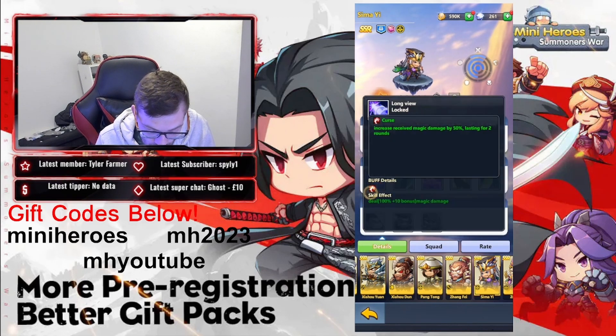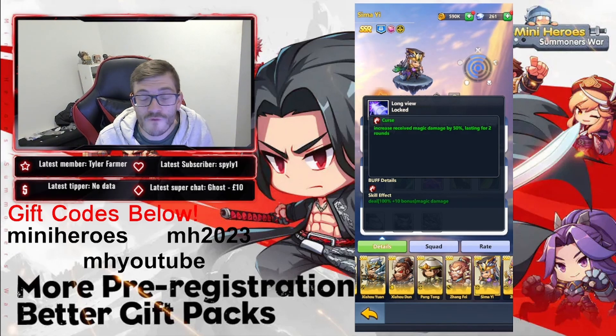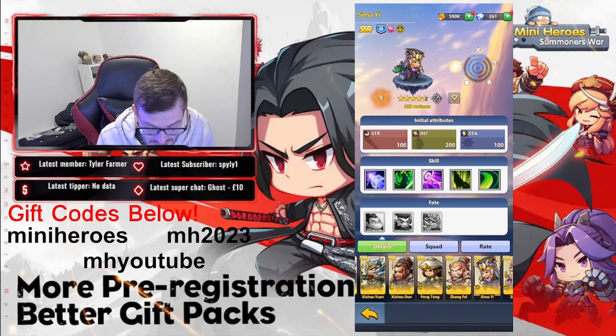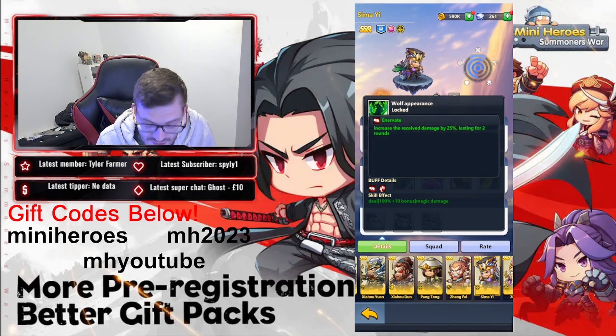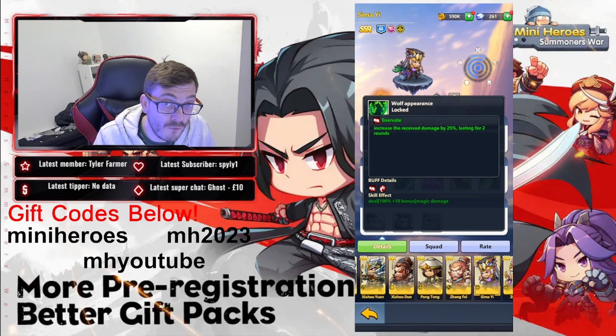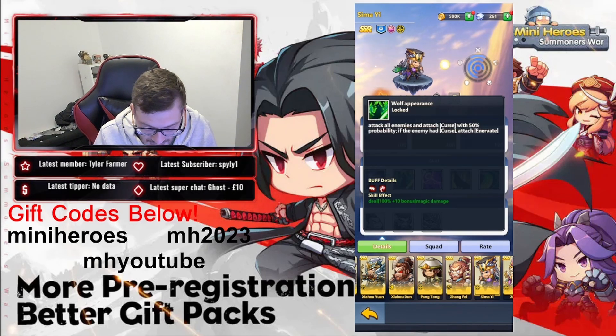Sema Ye's basic attack hits the first enemy and attaches Curse with 50% probability. Curse causes the target to deal 50% more magical damage received, and if the team is magic-based, all of them deal 50% more magical damage to that target for two rounds. Her second skill, No Wealth Appearance, attacks all enemies and attaches Curse with 50% probability — and if the enemy already has Curse, she attaches Innovate, increasing damage received by another 25%.